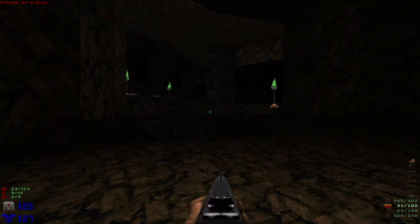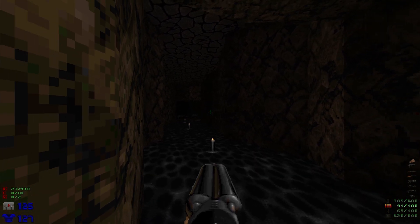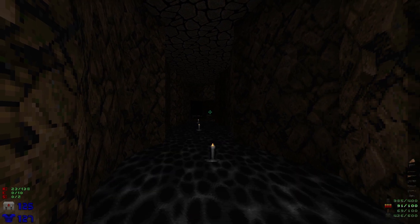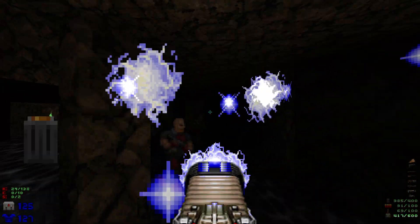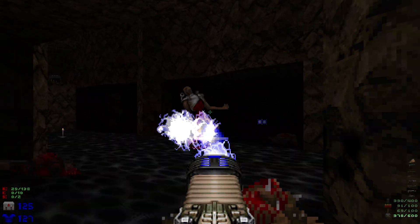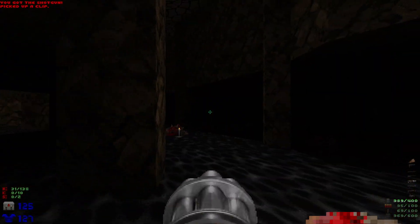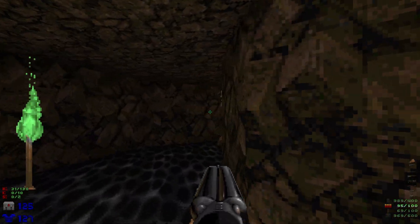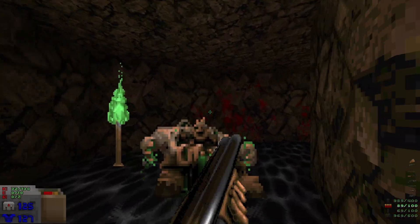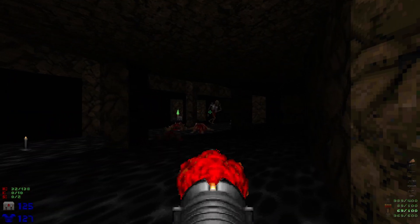Let's head over here — straight across you can see a plasma and a cell pack there. Of course when we go towards it the floor is going to lower down. We got some enemies to deal with, watch out for the revenant. Head over here, we got ourselves a hell knight and a switch. Hit that switch — we got ourselves a couple more revenants.